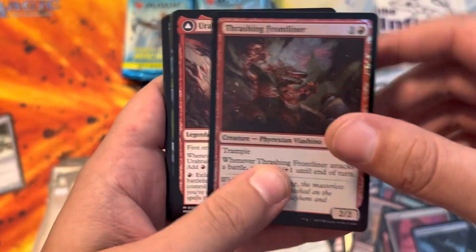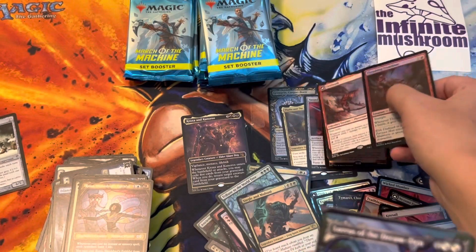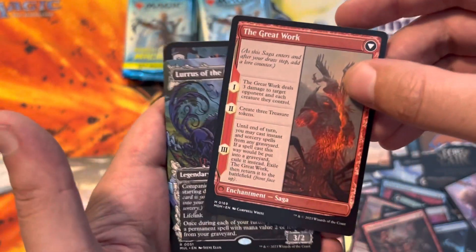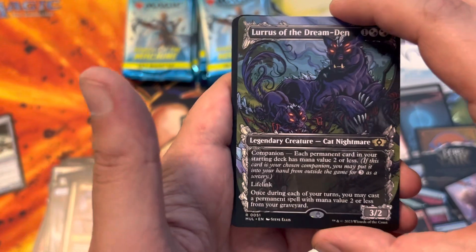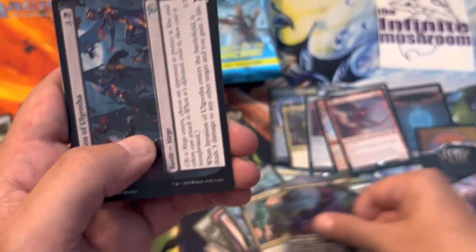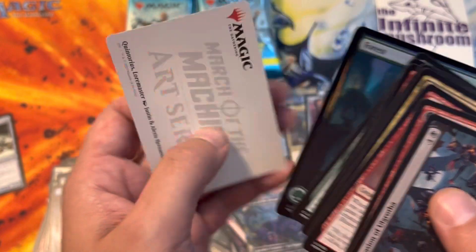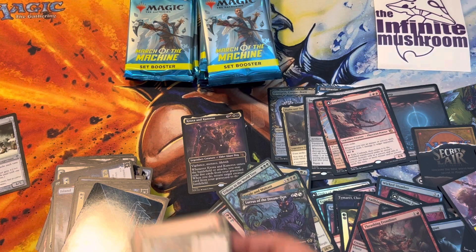Thrashing Frontliner. Lurrus of the Dream Den - I guess I do have to flip it. The Great Work. Lurrus of the Dream Den. And some other cards for Magic the Gathering PC Edition. Foil Forest - you can go up there, because the rules don't matter.